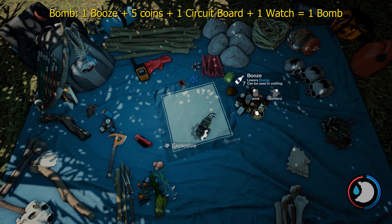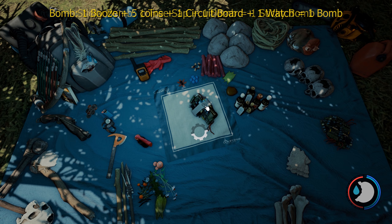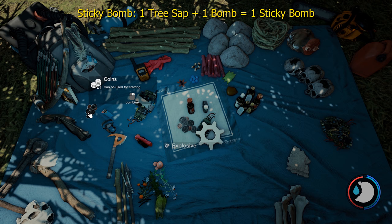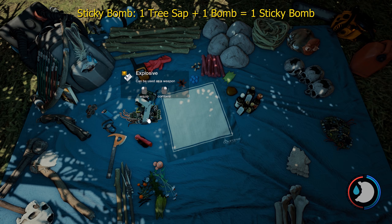To make a bomb, it's one circuit board, one booze, one watch, and one coin. To make a sticky bomb, it's the same — a circuit board, booze, wristwatch, and coins. The game originally said it used five coins, but it only seems to use one. Then you just add sap, and now it's a sticky bomb. You can tell it's different by the little icon that appears above it. You can carry five bombs, or five sticky bombs, or a combination of both — max is five.